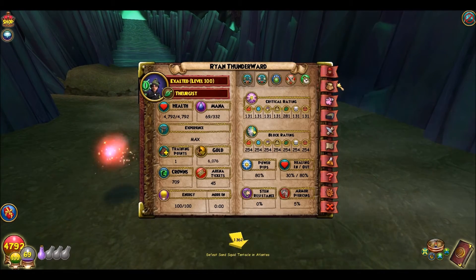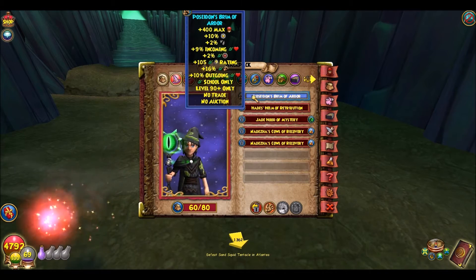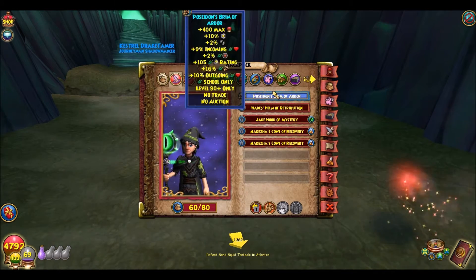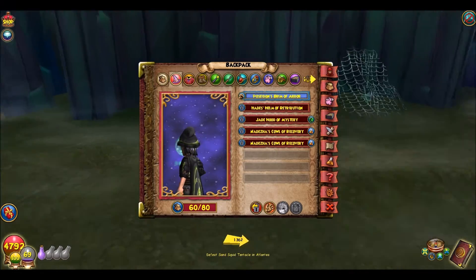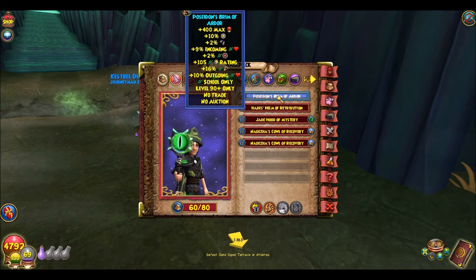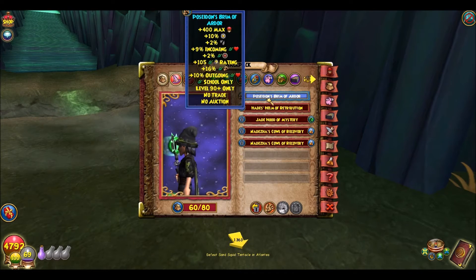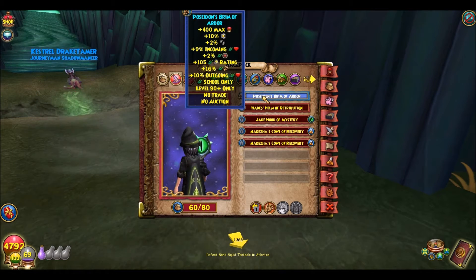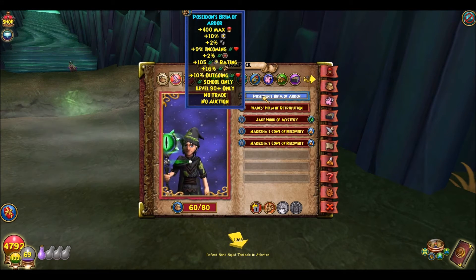I'm going to show you my gear now, what I'm using. I have the Poseidon's Rift Ardor for the healing, because it gives 2 percentages. I really like this for the healing - gives good pips too. Not the best crit, but it's there and it's nice.